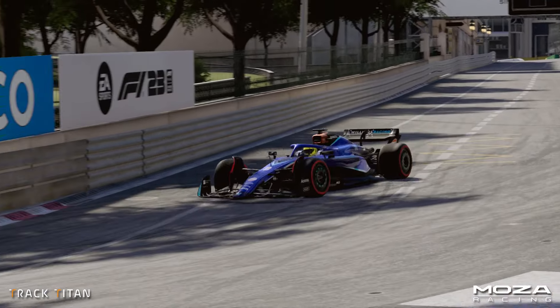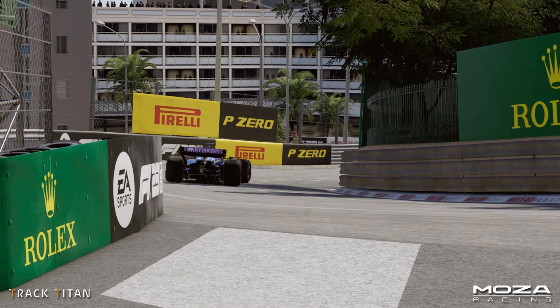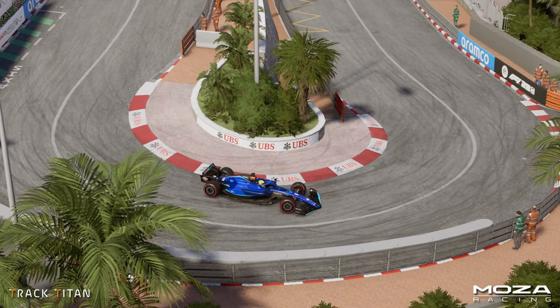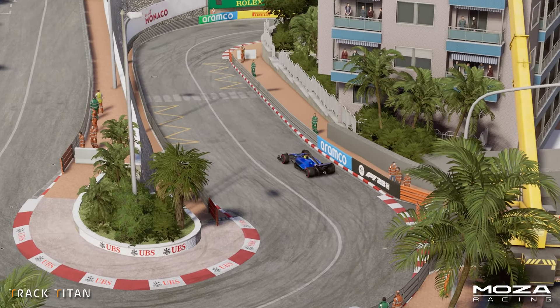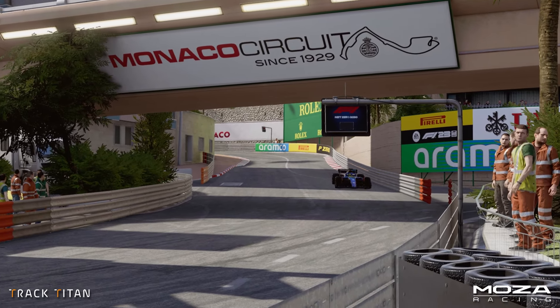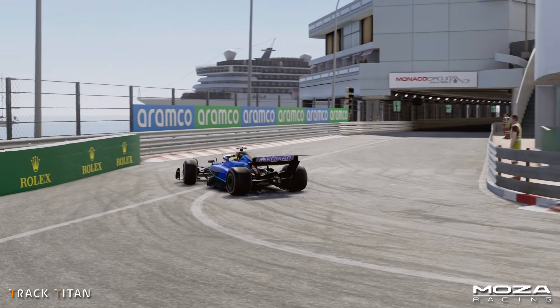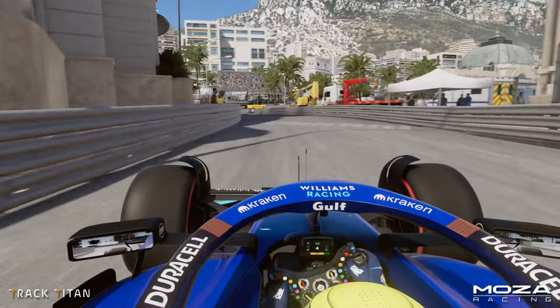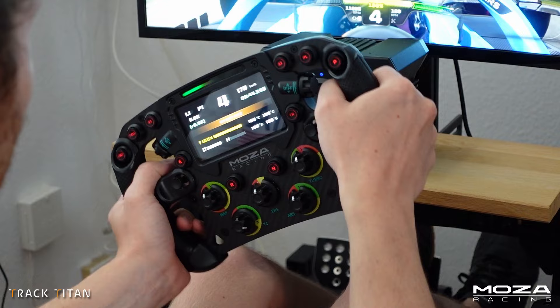Hello and welcome back to another track guide. This time we'll head down to the Principality of Monaco. This staple of the Formula 1 calendar has hosted Grand Prix since long before the series became the Formula 1 World Championship. And because of its nature as a street circuit, there's not been many updates over the years. That results in a tight, twisty, technical track punishing even the smallest mistakes.